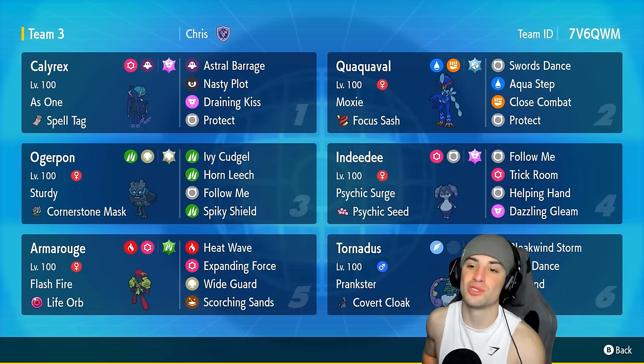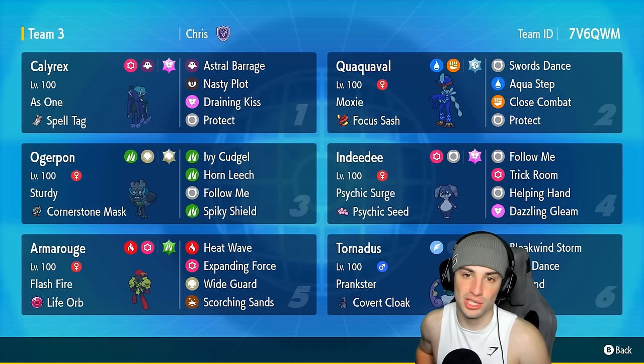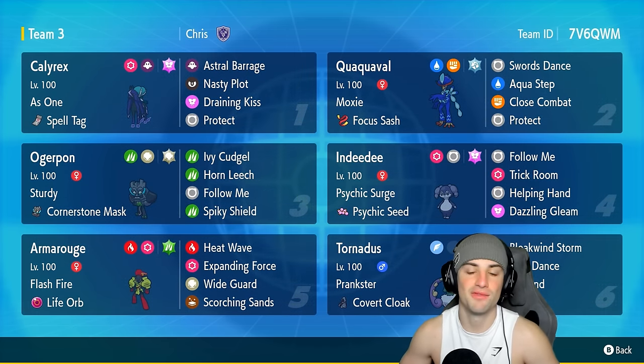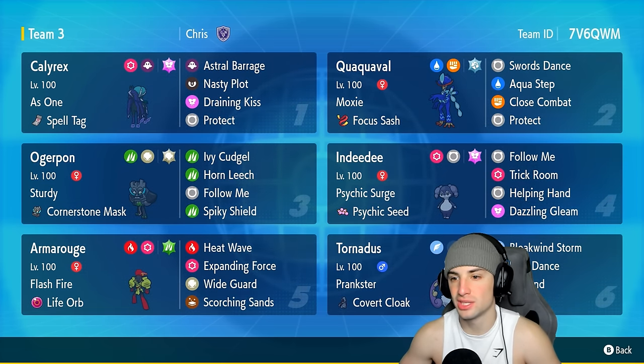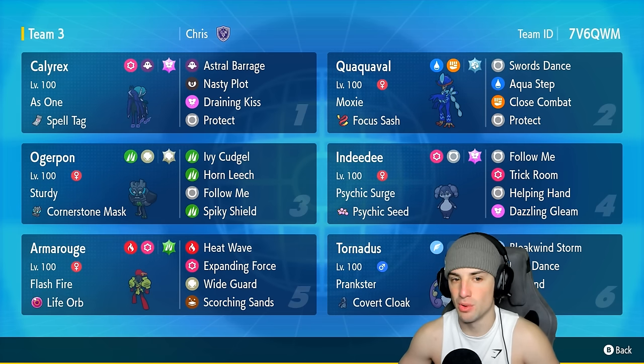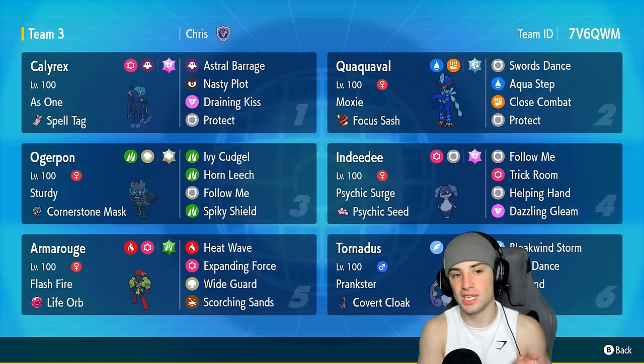Quaquaval is rocking Moxie as its ability, giving a +1 attack boost every time you pick up a KO. It has Focus Sash as its item. It can set up a physical attack boost with Swords Dance, it's got Aqua Step for STAB and a speed boost, then Close Combat and Protect. Really like this moveset — cannot wait to use it and hopefully just get thriving out with this Pokémon.